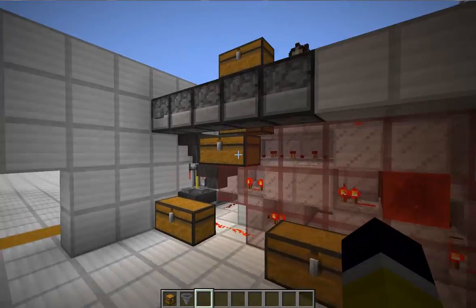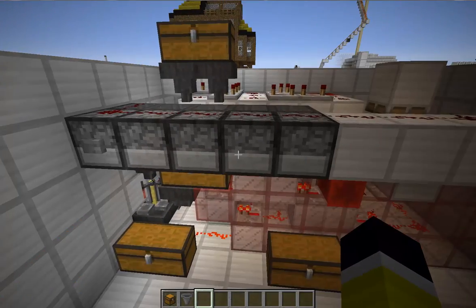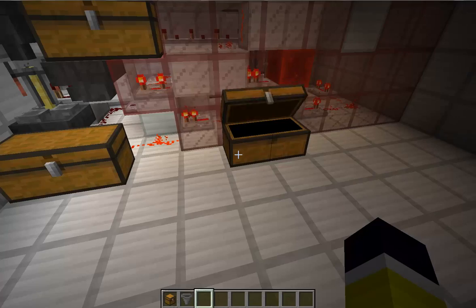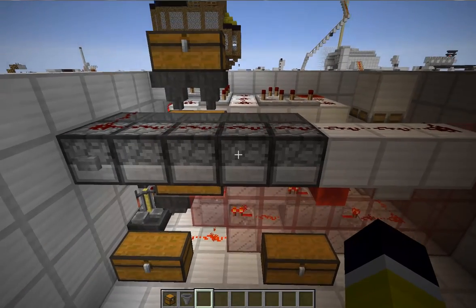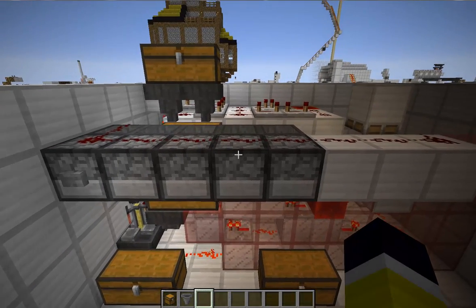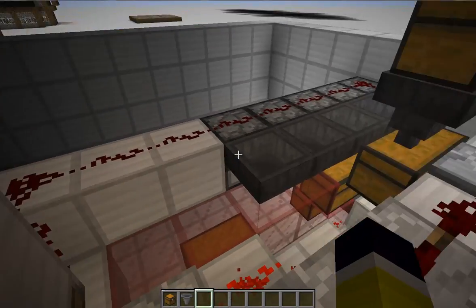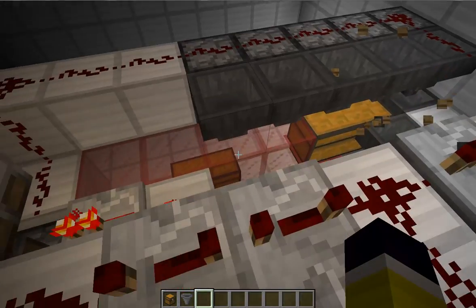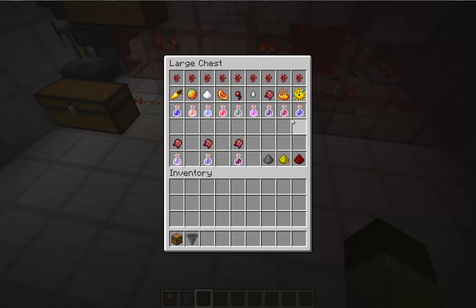Every double chest holds 27 items. You can make other potions with it — I just tested it and it works fine. It can hold up to 5 ingredients at this time, and you can even expand that. But I don't see why it's necessary, because the longest potions you can make at this point in the game use 5 ingredients.